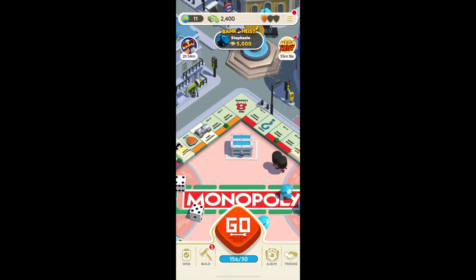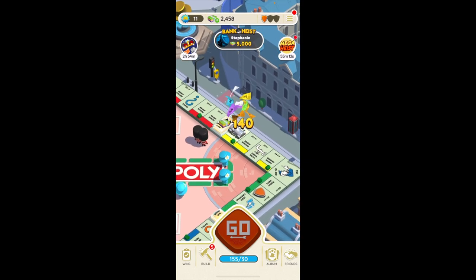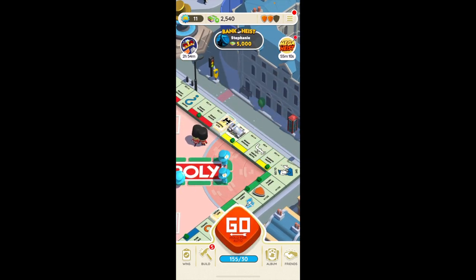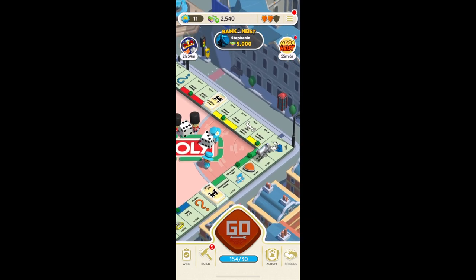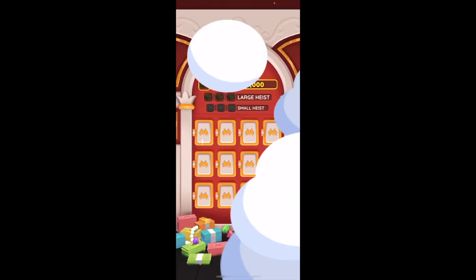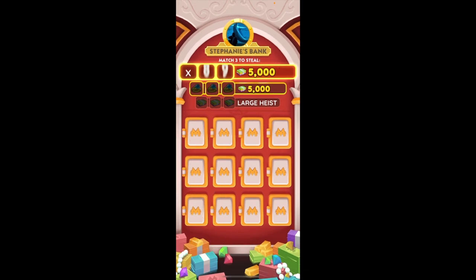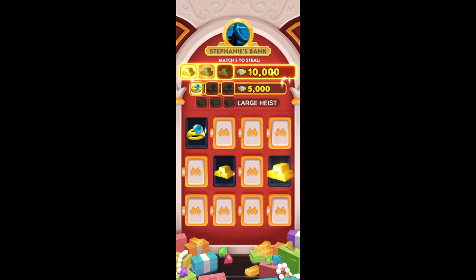After that, the player starts their journey to make purchases and grow their corporate empire. Players have the option to acquire properties as they move their tokens across the virtual board. In order to enhance their rental income, they can deliberately purchase homes and hotels. They can also define a certain color group in order to increase their earnings. Players should also be careful of another player's homes and avoid landing on them if possible, because doing so could result in high rents or even bankruptcy.